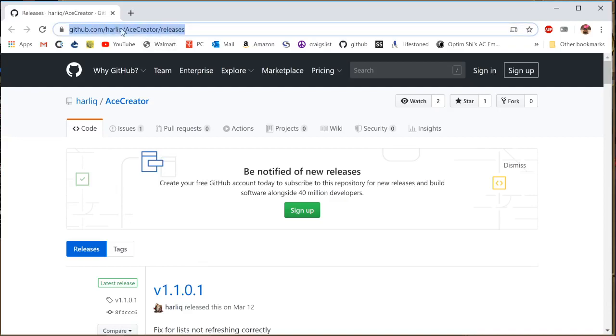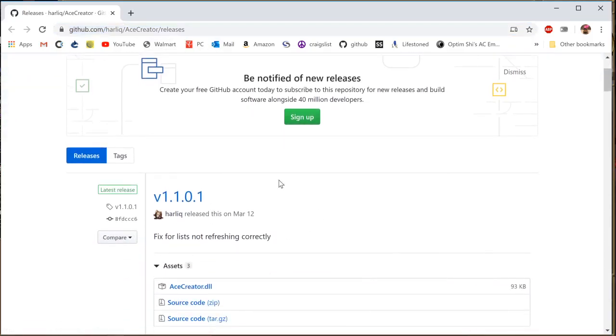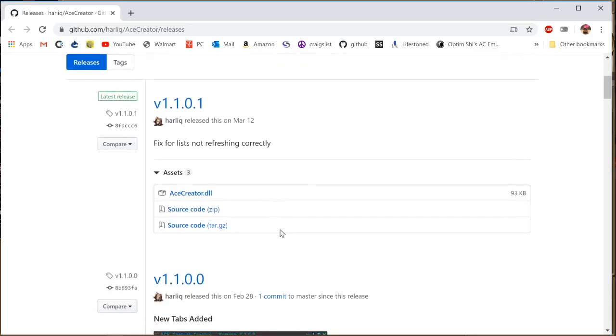I'm going to post the link in the description on how to get it. I'll post the link here — just copy that into your web browser and we'll go to this GitHub page. Then you're going to want to click the latest version and download the DLL file.